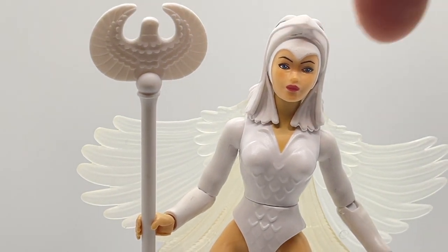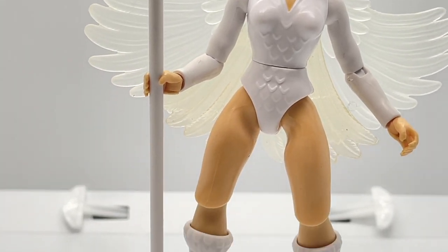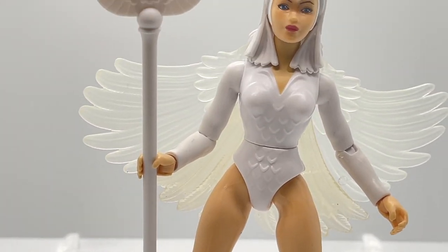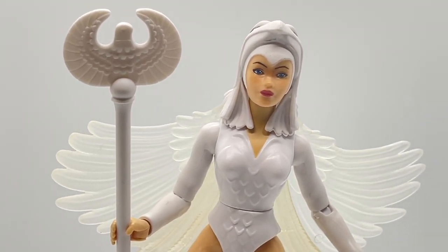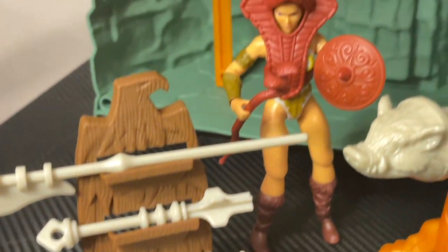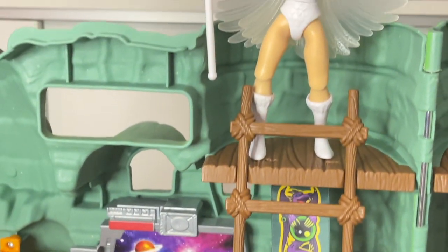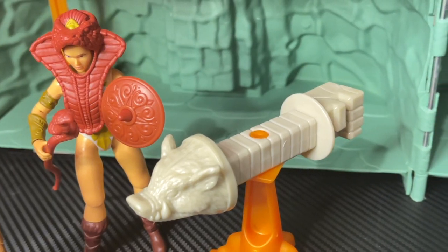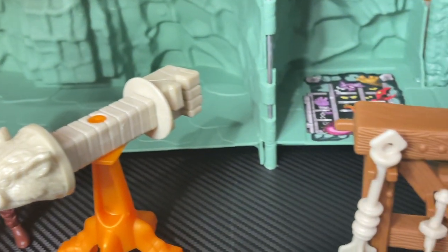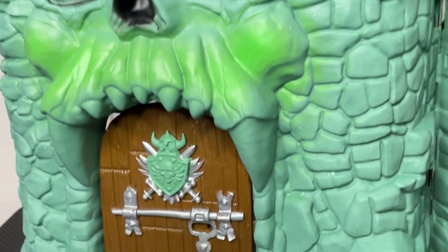The Sorceress does come with one accessory — her staff. You can see all the cool feather detail up here, and the rest is just a long shaft for her to hold on to. All in all, a beautiful piece packed in with Castle Greyskull. With all of the attention to detail poured into Castle Greyskull, this is really the centerpiece of the Masters of the Universe Origins line. They've achieved a great balance between paying homage to the Castle Greyskull playset from the 80s while giving it a much-needed facelift, from the updated weapons rack to even the front door.